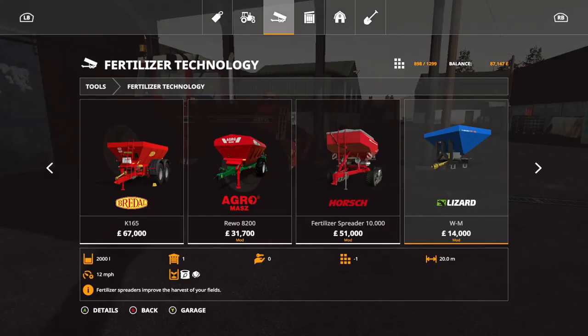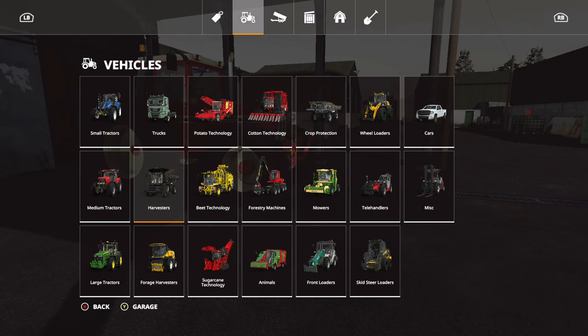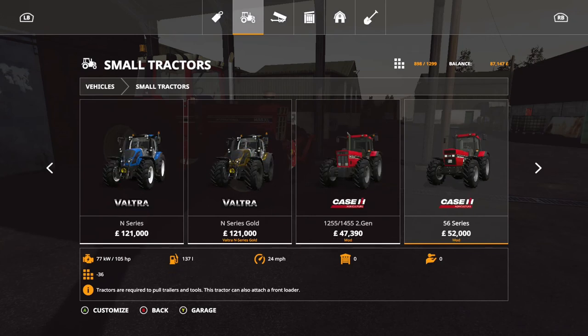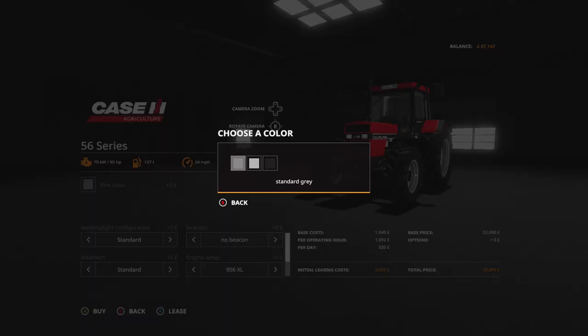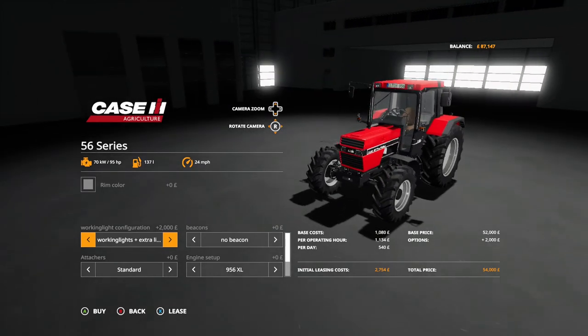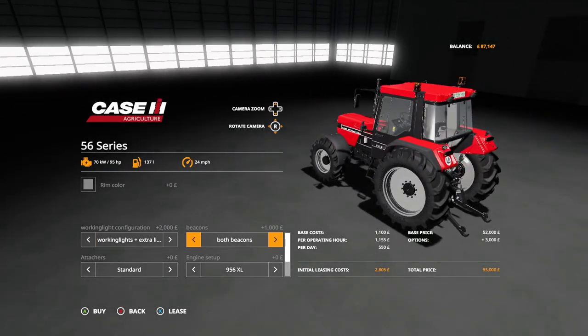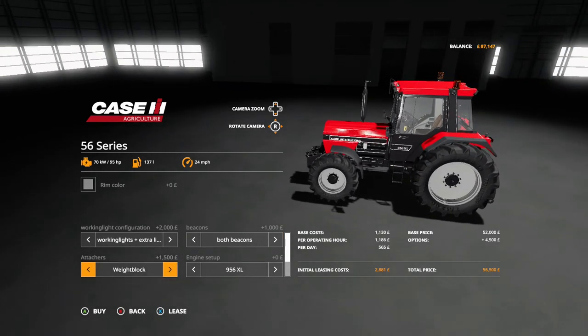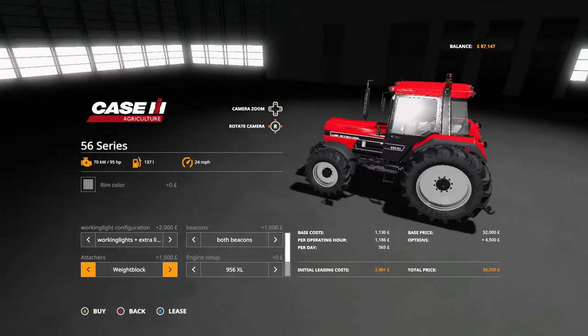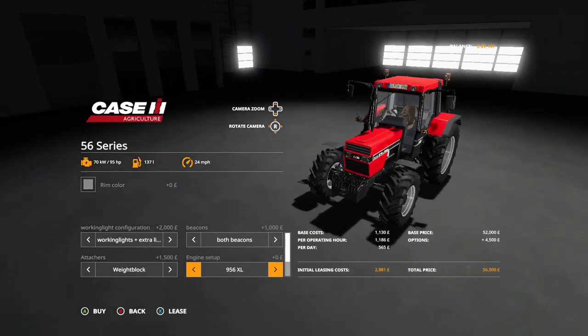I'm going to go and buy a small trailer and I'm going to get a front loader tractor. The front loader tractor will be my favourite tractor of all, which is right here. I'll keep the wheels standard, I'm going to put all the work lights on, put both beacons on, and then we'll go weight block. I'll keep it as a 956 because it's my favourite.